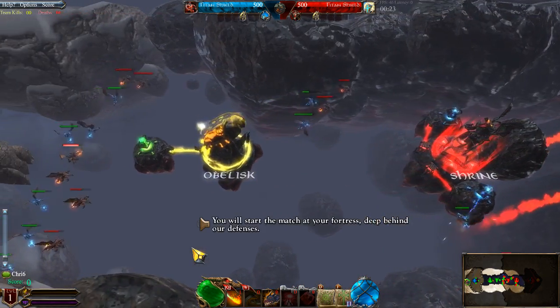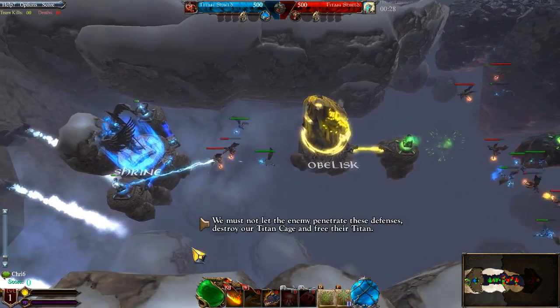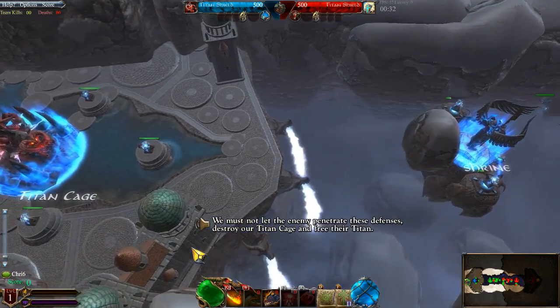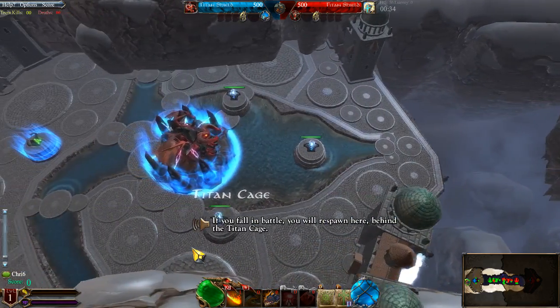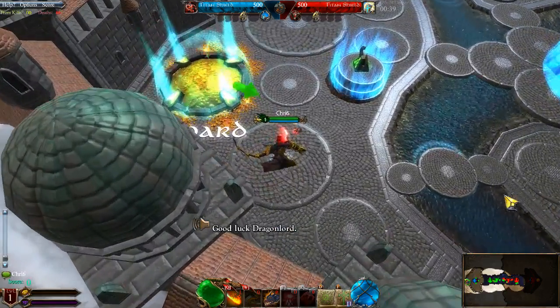You will start at your fortress, deep behind our defenses. You must not let your enemy penetrate these defenses, destroy our Titan Cage, and free their Titan. If you fall in battle, you will respawn here, behind the Titan Cage. Good luck, Dragonlord.